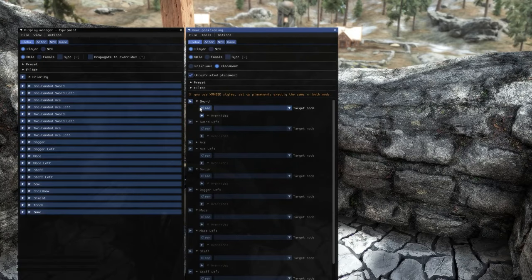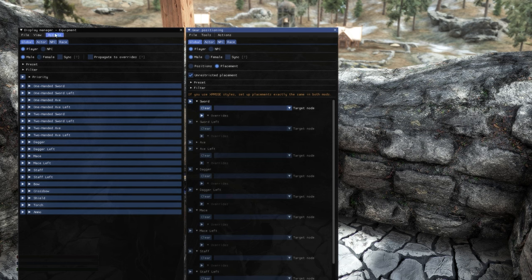First things first, open up your IED menu with the backspace key. On the left we have the display manager, which handles what items show up, and on the right is the gear positioning, which handles where they are placed on the character skeleton.